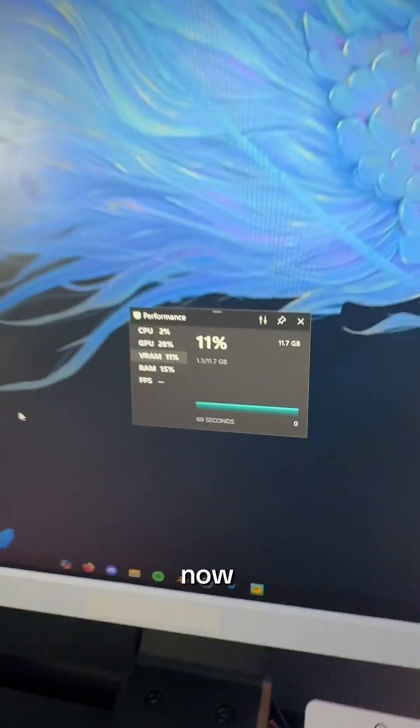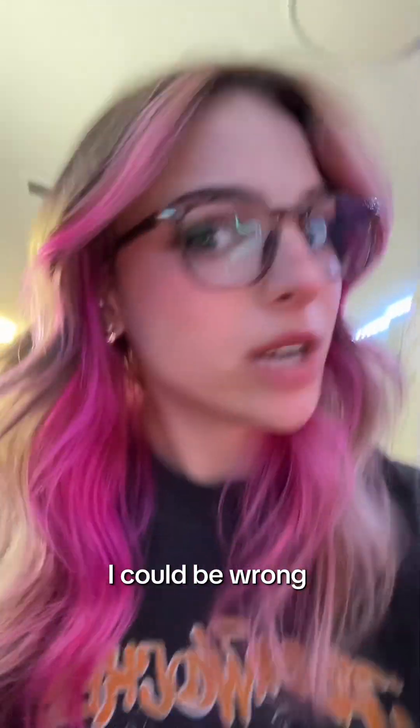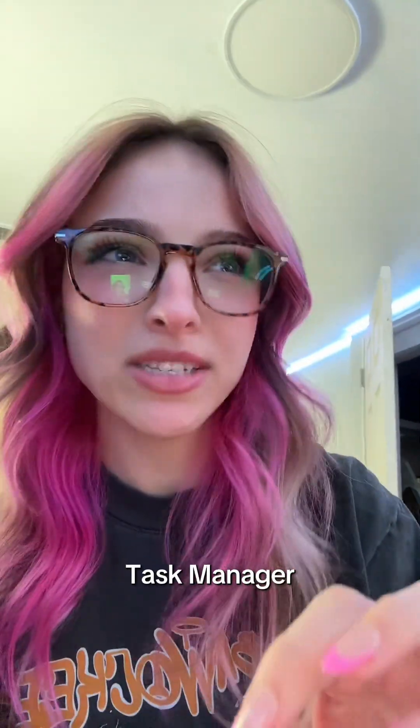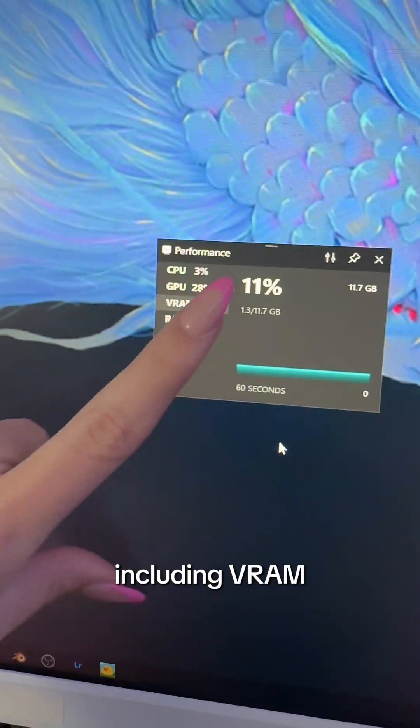On your computer, if you hit Windows G, it'll open up your game bar and you'll be able to see the performance tab. This, I feel like, isn't that accurate to your actual PC's performance — I felt like it showed different numbers than task manager — but we're going to use this as an example. Obviously this shows all your performance, including VRAM.